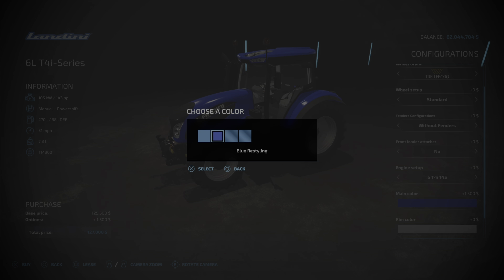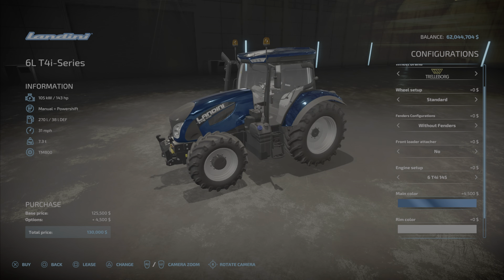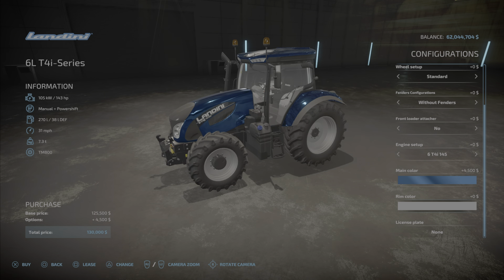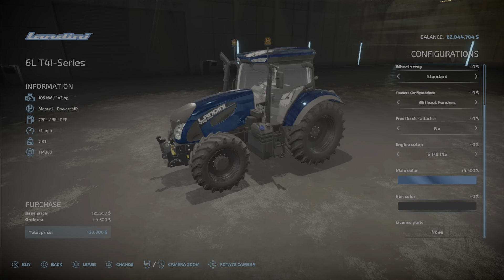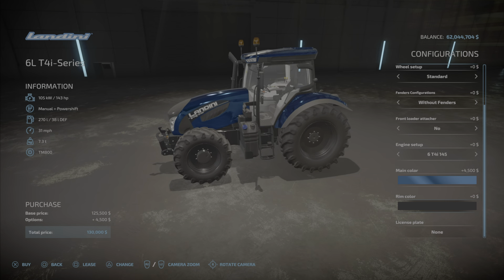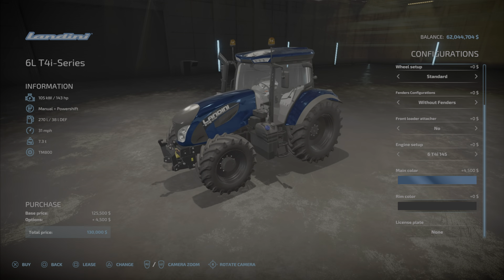Color options include blue, which is a little darker, then blue metallic, blue chrome, and we have rim color options as well. We're actually going to buy one of these and show you something pretty cool about it.